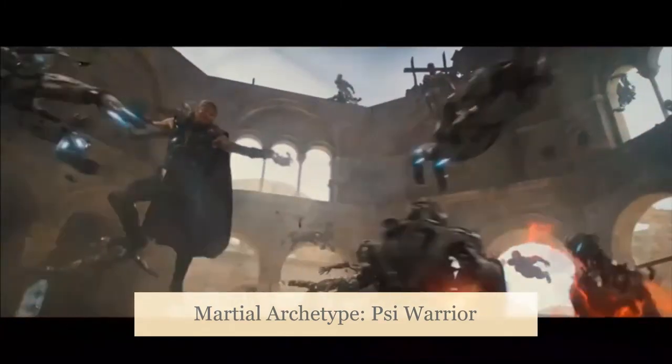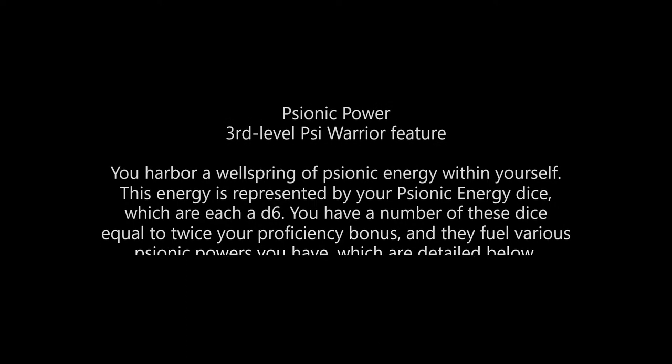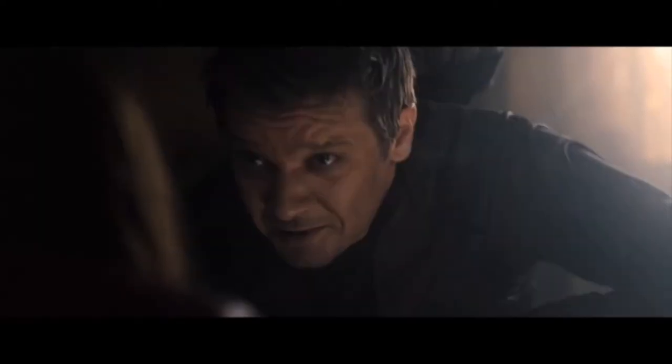The Psionic Power feature — really 3 powers bundled into 1 — is exactly what we need for this build. The feature gives d6 psionic dice totaling twice your proficiency bonus, so we have 4 dice right now and 6 next level. We can use these dice for 3 features. We get Psionic Strike, which allows us to add a psionic die plus Intelligence modifier of force damage to an attack made with a weapon — not a weapon attack. Why Wizards of the Coast made these distinctions is beyond me. I can propel a sword but not a fist? I would ask your DM if they're cool with allowing this, especially since it really plays into the fists of psionic energy that Wanda uses.